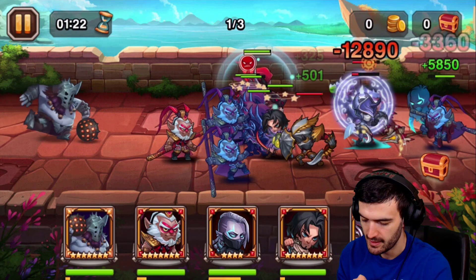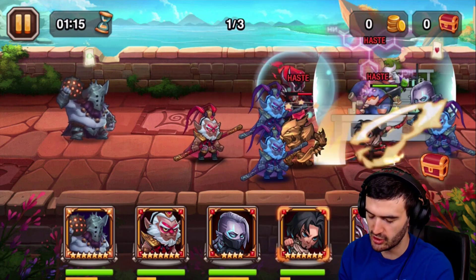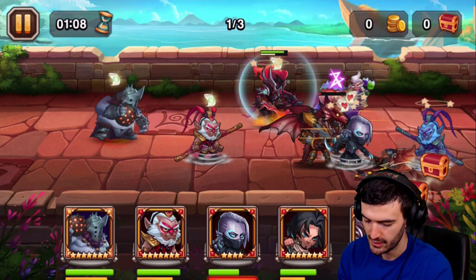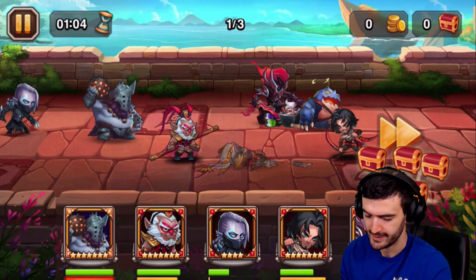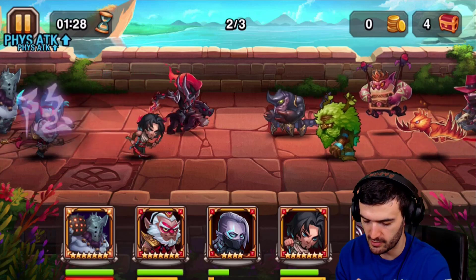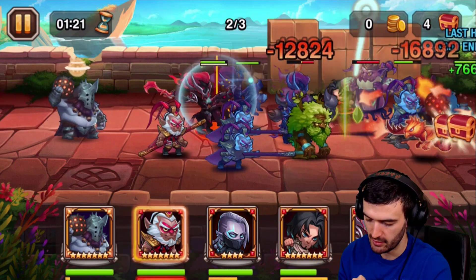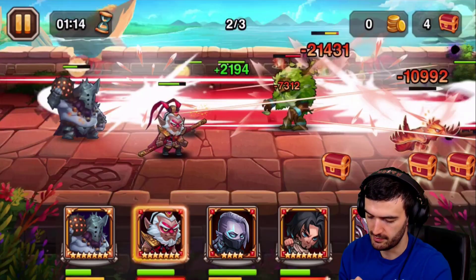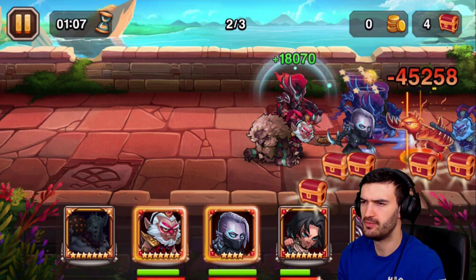Boom, there we go! Oh, somebody's dead already. We're still looking good. Ultimate from Conrad — I do not want Valco to die! I'm gonna use the ultimate here — I'm afraid he's gonna die. There's that crazy ultimate. Good amount of damage. Let's go with the ultimate from Valtor, get his ultimate up.